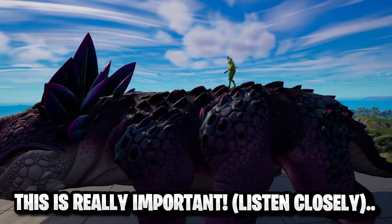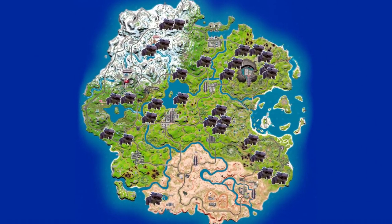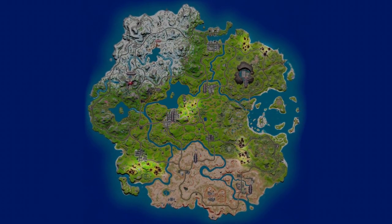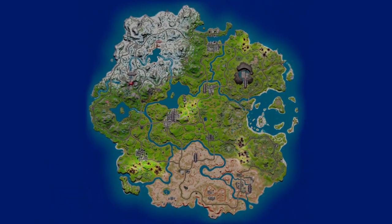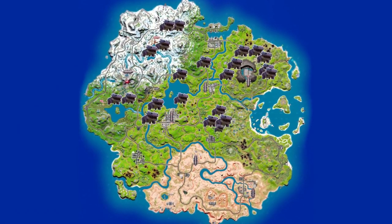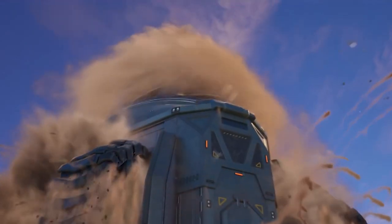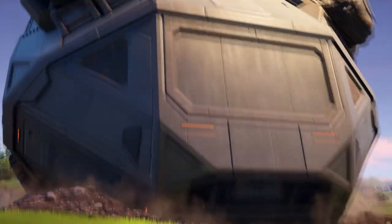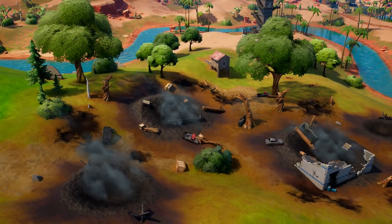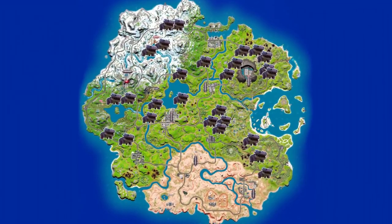In terms of going over where Clombos are located now, firstly we need to understand where they were. As you can see on screen right now, here are all the possible locations — whether permanently spawning in every game or just random spawn locations for Clombos in Chapter 3 Season 1. With all these spawn locations now being wiped off the island in Chapter 3 Season 2, considering there's literally none on the island, you'll notice around some areas where Clombos could spawn. It seems from the Imagined Order arriving — with the huge drill drilling out of the ground shown in the Chapter 3 Season 2 trailer — this has created destruction around where a lot of Clombo spawn locations were.